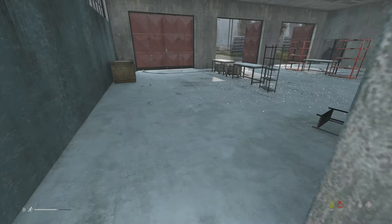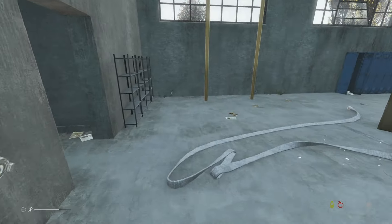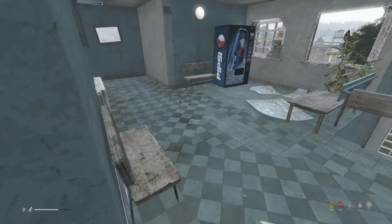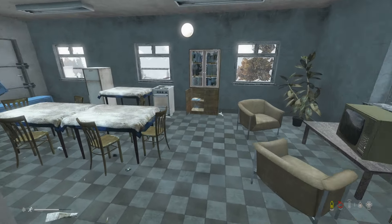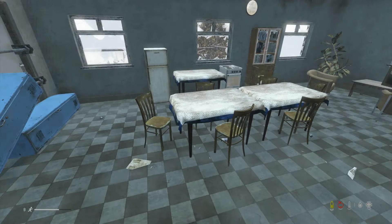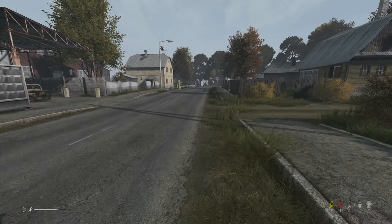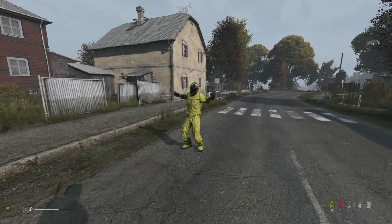Okay, no firefighter axe on the first floor. Second floor is clear as well. And no firefighter axe in the main living room. But I'm hoping to find some food around here because I am starving. And I haven't seen any gas mask or gas mask suit.